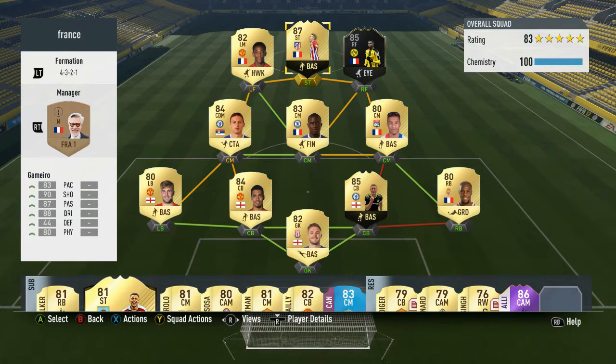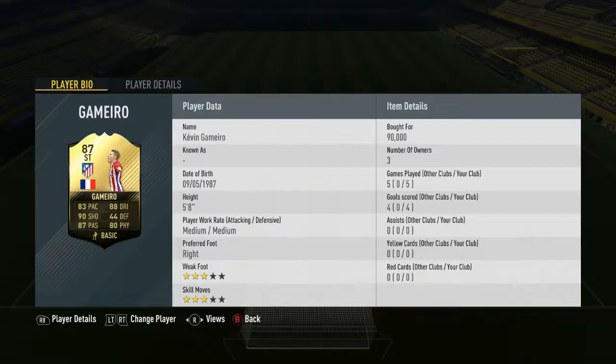This is the team we put him around: two French left wing, left forward and right forward in Martial and Dembele, a midfield of Kante, Matic, and Taliso. The back four of Shaw, Smalling, Cahill, and Sidibe, and then we got Butland in net.